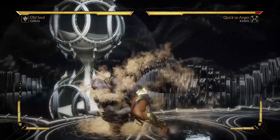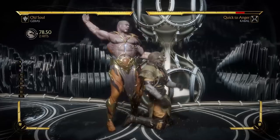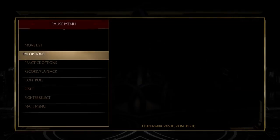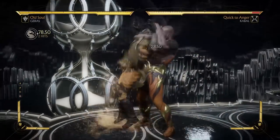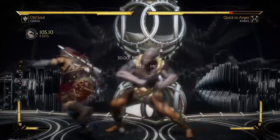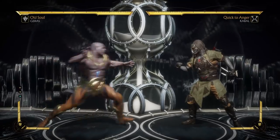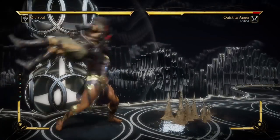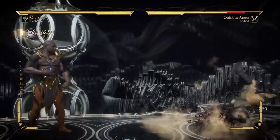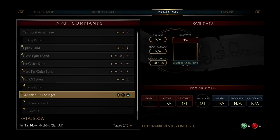Quicksand — functionally the same, except you are closer to your opponent by the end. That can have its advantages. Bed of spikes — mid. Oh, this is the one I remember. He does have an amplification. Interesting — I don't know if that's worth giving up the actual Titan Tackle for. Gauntlet of the Ages — it's a stance move. That's a mid, plus on block as well.